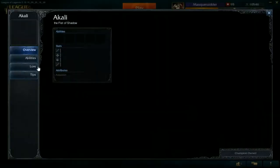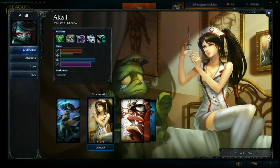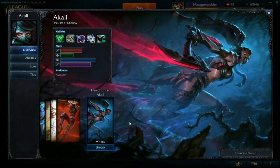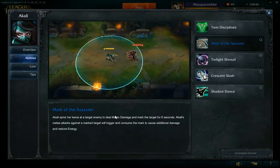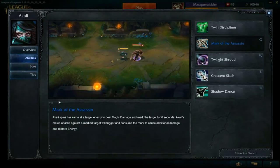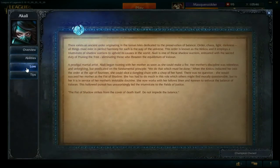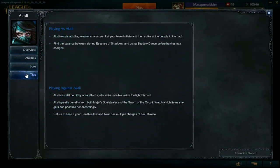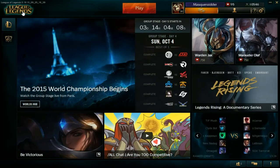When you click on a champion's profile you can see their stats, their skins, and their attributes. For Akali, she's an assassin. If you click on Abilities, here's where you can see what her abilities do. If you click on Lore, you get more information about Akali. If you click on Tips, you can see how to play as Akali and how to play against Akali. All this information is available for every single champion.